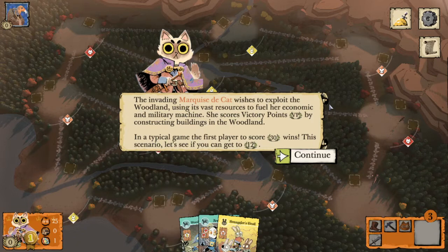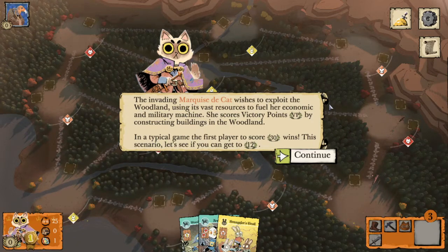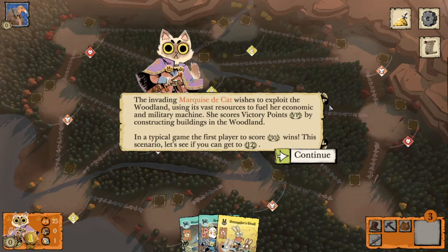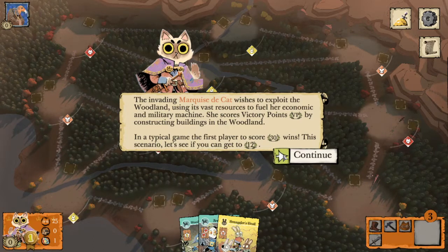The invading Marquise de Cat wishes to exploit the woodland using its vast resources to fuel her economic and military machine. She scores victory points by constructing buildings in the woodland. In a typical game the first player to score 30 victory points wins. In this scenario we're going to try and see if we can get to 12.